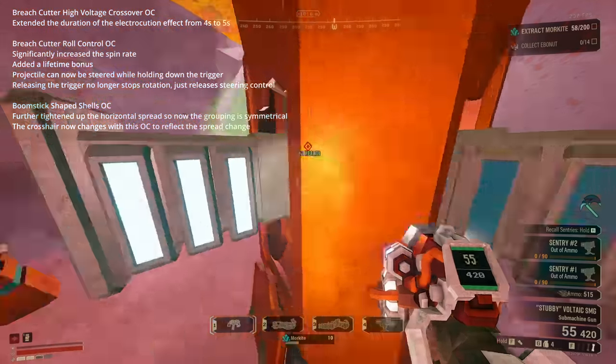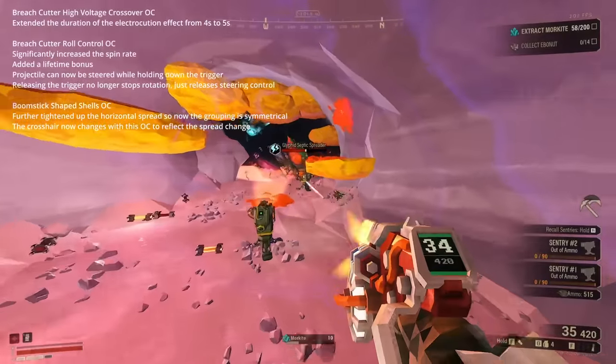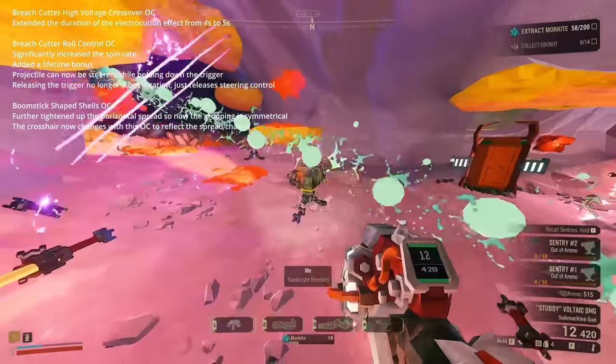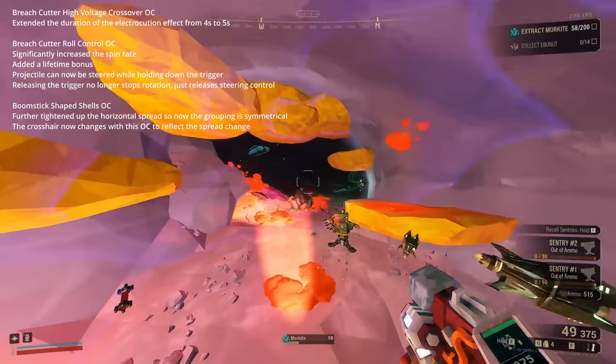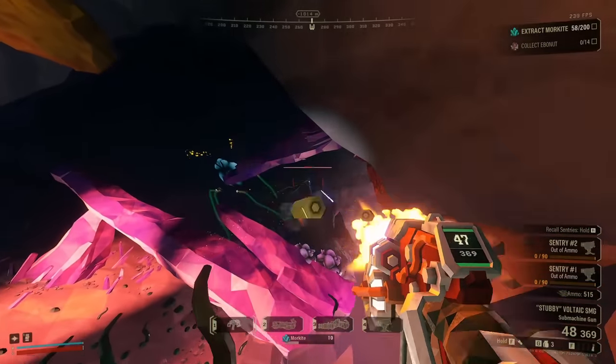Shape Shells for the Boomstick also got a buff in its horizontal spread. I don't think this was necessary — Shape Shells was strong before and it's even stronger now — but it's not overpowering at all, and it's just a nice improvement in the consistency and the niche of Shape Shells. Overall, just good.